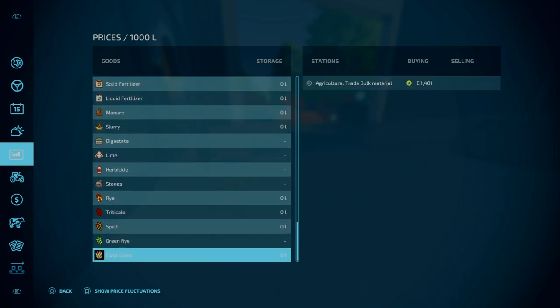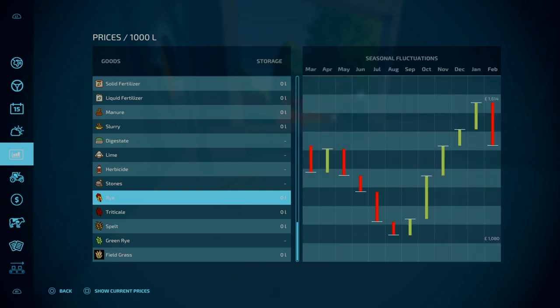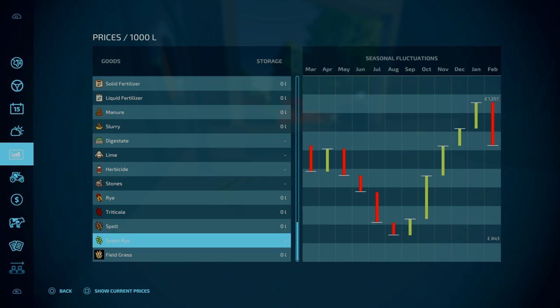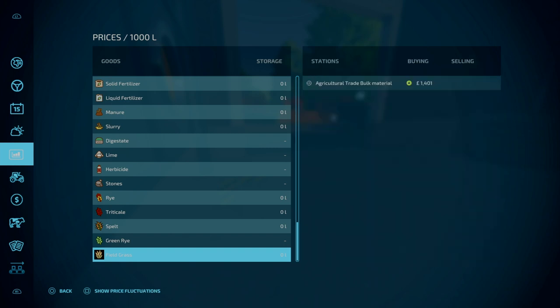Just in general, looking at the prices — we're on easy mode — 1600 at most for the Rye, 1100 for the Triticale, 1300 for the Spelt, 1200 for the Green Rye, and a staggering 1500 for Field Grass.